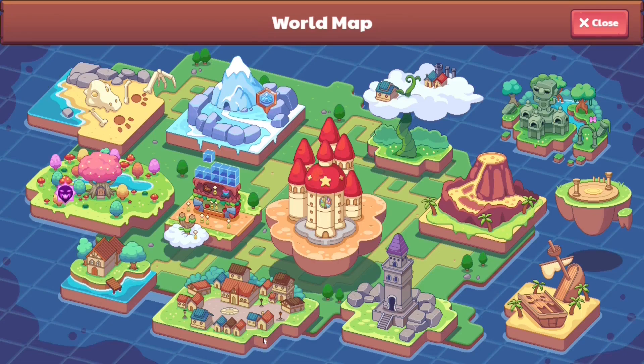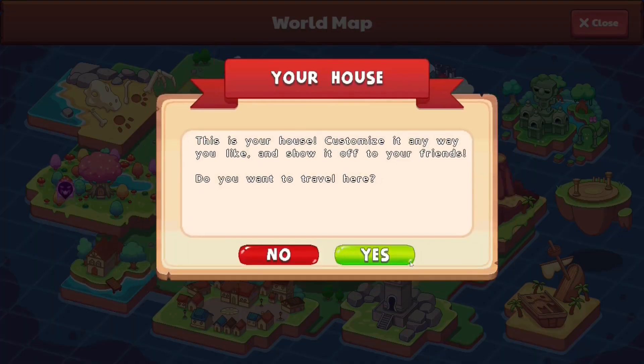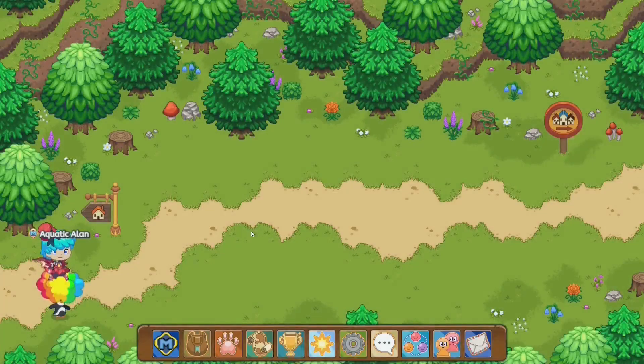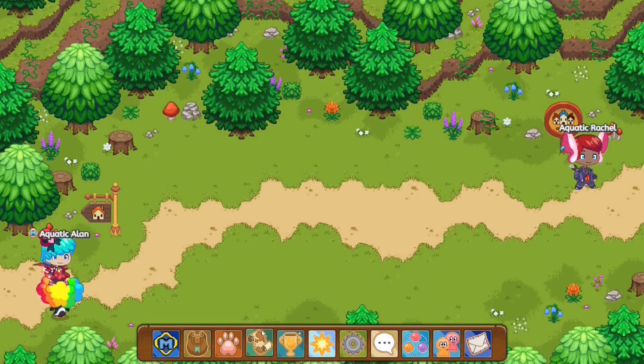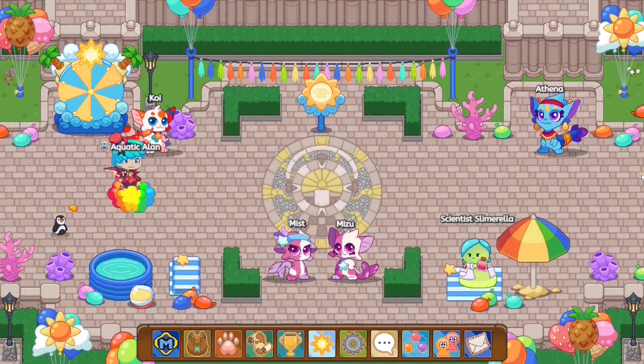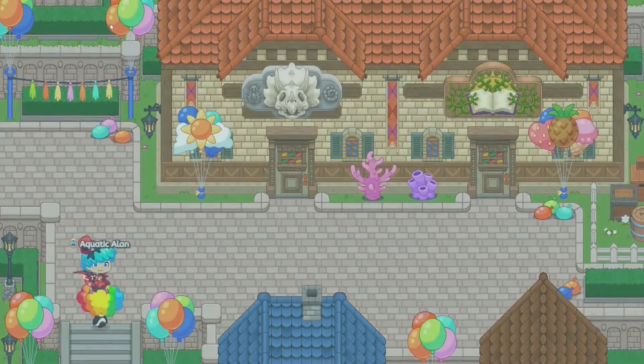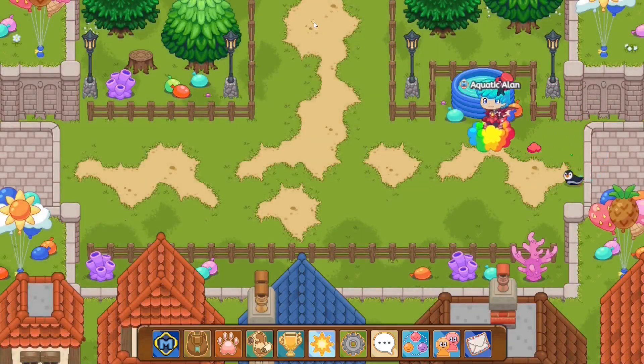You guys remember the Prodigy tutorial when you left your house and came back? Well, if you guys follow it, you'll see that over here there's a pathway — and this isn't the only pathway. Let's head back to Lamp Light Town. If you head to the very top of Lamp Light Town, you'll see we have a crossroad which leads to Firefly Forest, the Academy, and some other zone.